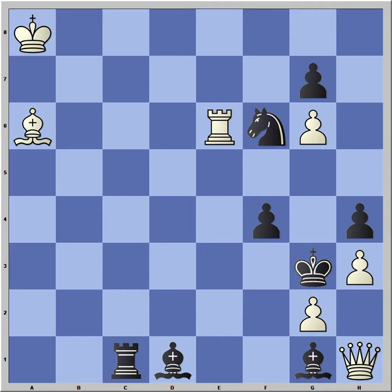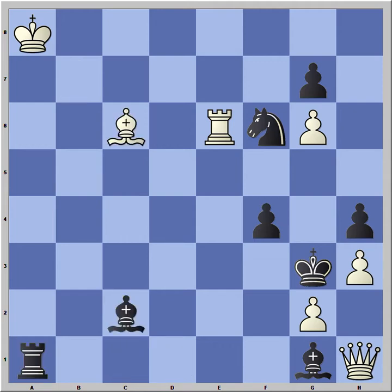White can try to prevent all threats with Bp7, but it is not enough to win. Bc2, Bc6, Ra1x, Qb7, Rb1x, Qa8, Be3, and the Queen is captured. That's just one example. Black will always be able to capture the Queen with similar maneuvers.